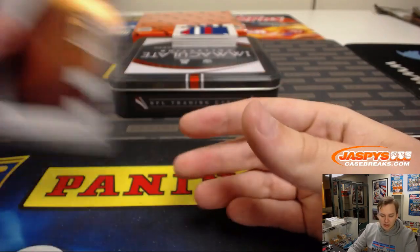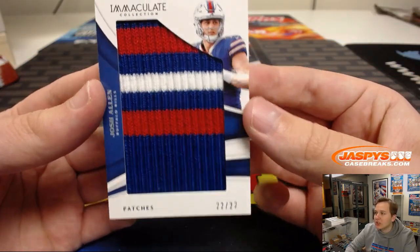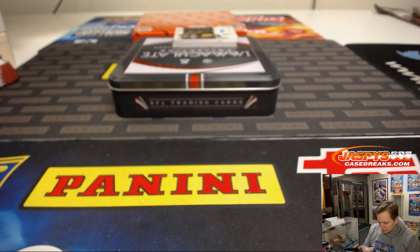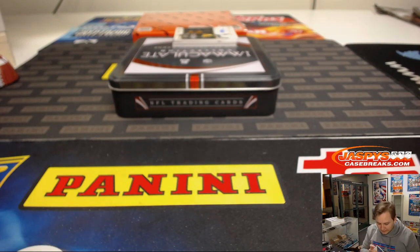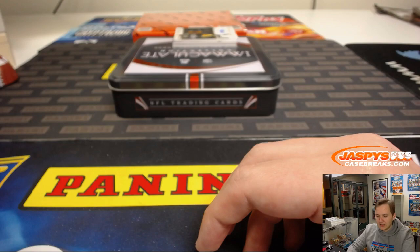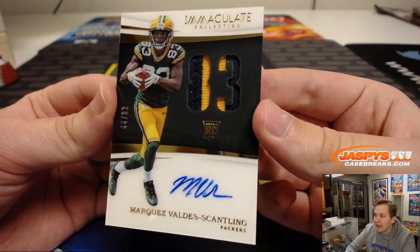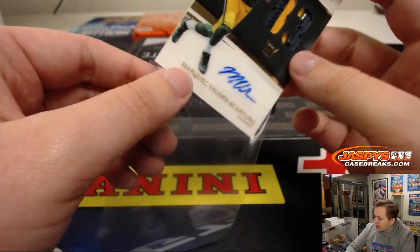Nice numbers patch there. Next one, another nice patch — 22 out of 22, that was Josh Allen. Nice hit for the Bills and the 2-spot Patrick K, who had a pretty solid rookie year without too many offensive weapons. Next one is number 44 out of 83, Marquez Valdez-Scantling, two-color patch and auto. That's spot 4 — I Raise with that one.